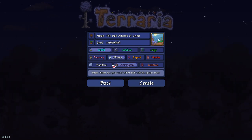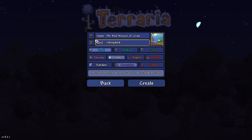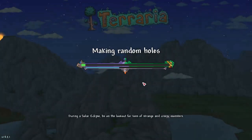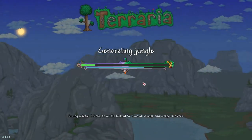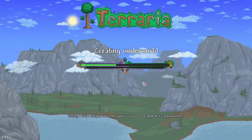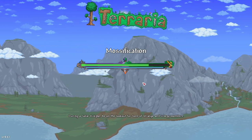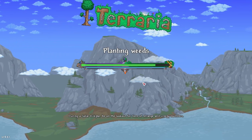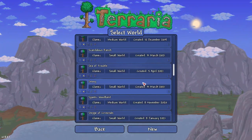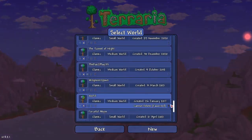As far as the evil goes, it has to be Corruption — not Crimson. So it has to be Corruption, small world, with that seed number. The name of the world and the difficulty type do not matter. Let's create the world — 'Bad Artwork of Crime.' Make sure you subscribe if you need help, and hit up the Discord too — the link is in the description. There are a lot of cool Terraria players there: mobile, console, PC players all hanging out, helping each other and playing multiplayer.